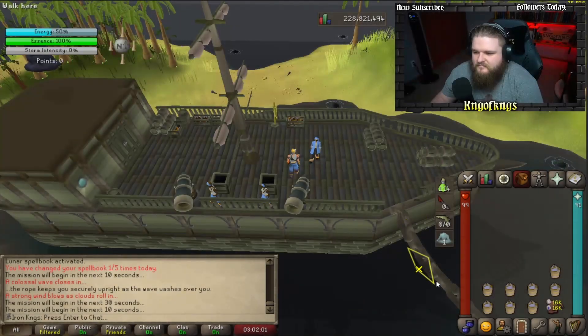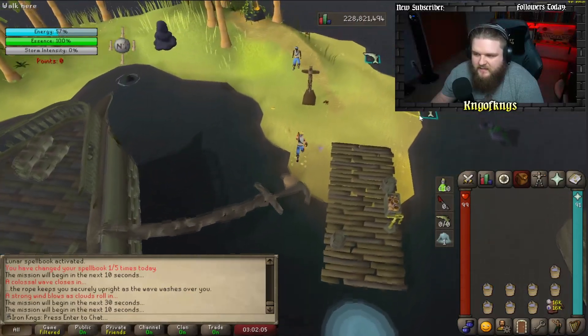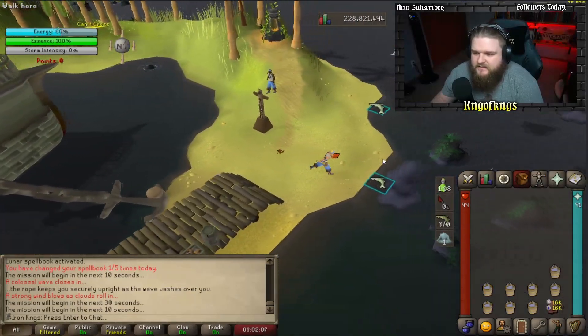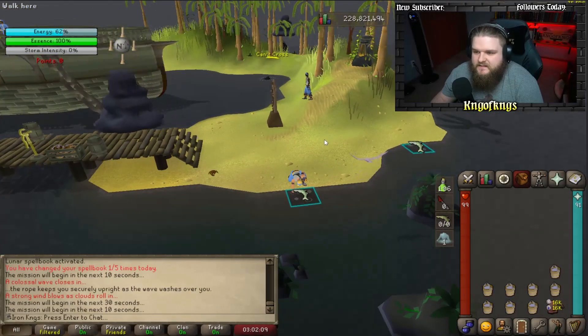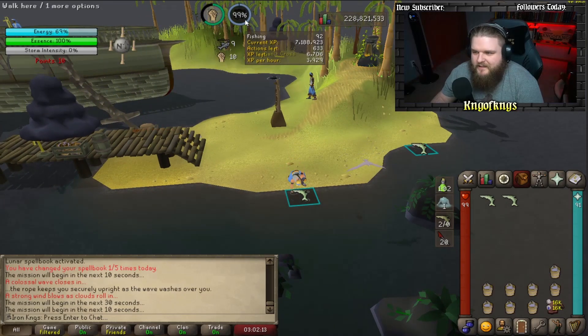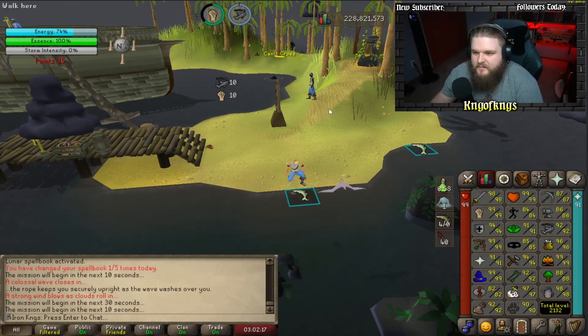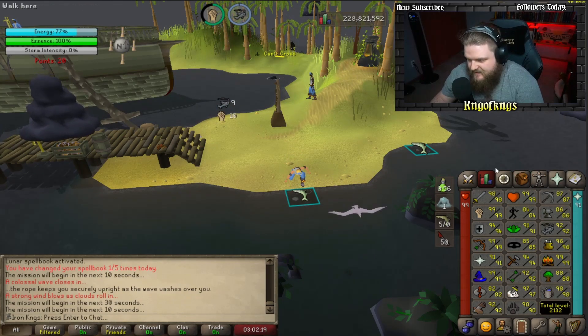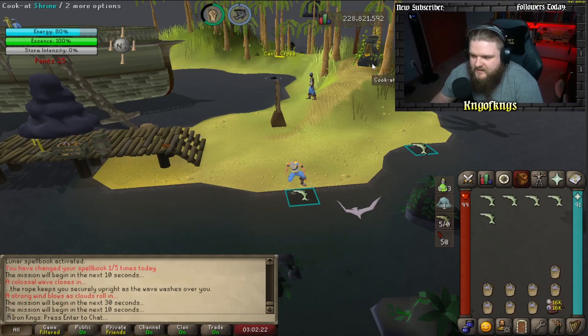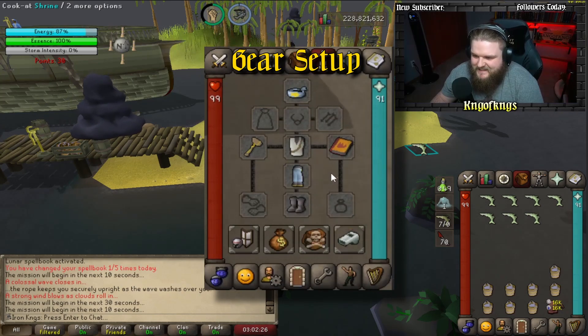I've been asked for a while to make a guide on my permit boosting solo Tempoross method. First things first, look at the inventory — I have 19 inventory spots available to catch harpoon fish. That is important. If you do not have the wieldable hammer or you want to use a dragon harpoon, you have to have the hammer in your inventory. Same for the spirit angler set and a rope.